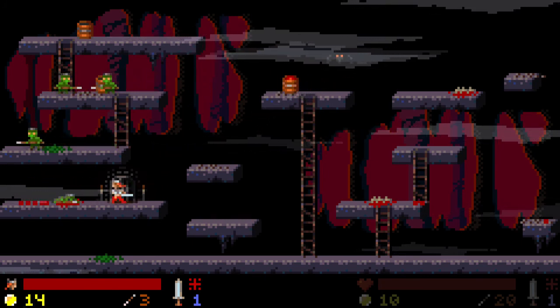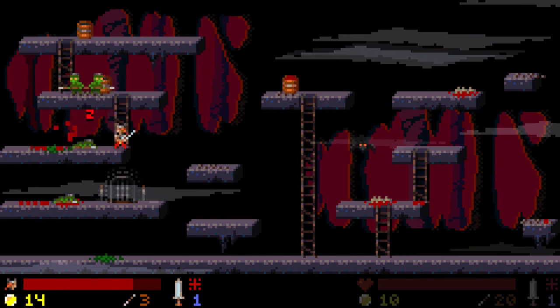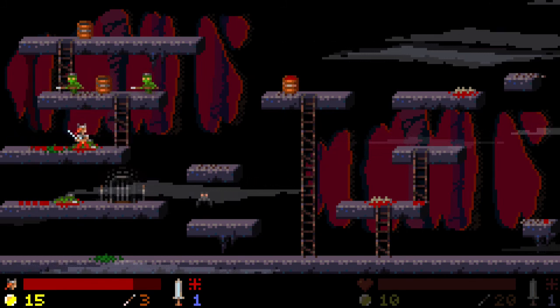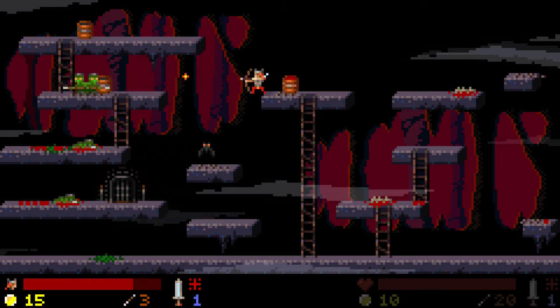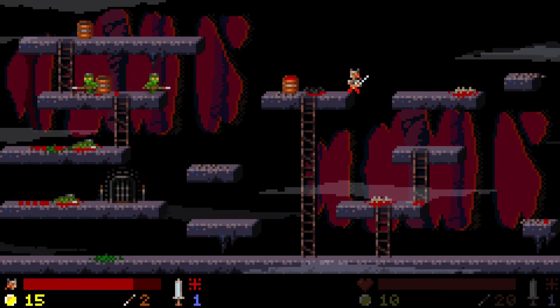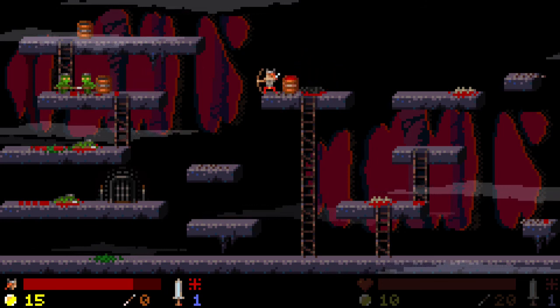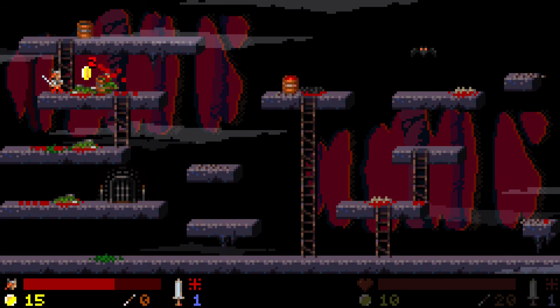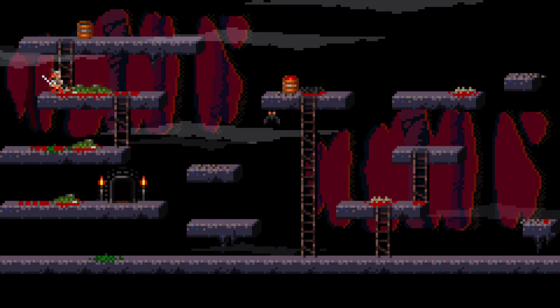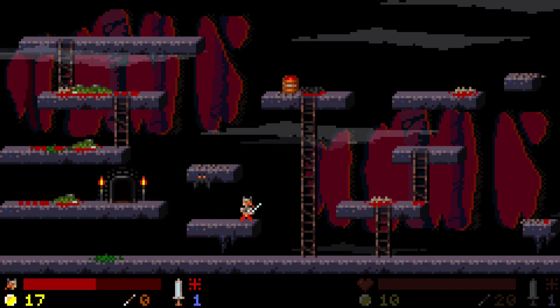Get away from me! I need to go up there anyways. Really shouldn't fight both of them when they're up there. I have three arrows. These bats are really getting on my nerves. I could — oh shit. I need a potion. Is that the last one? Okay, nice.